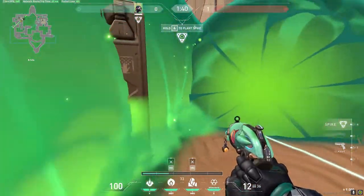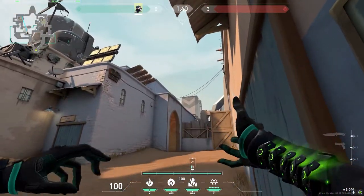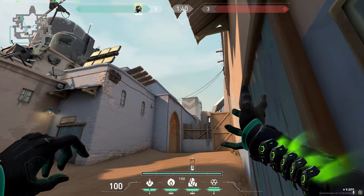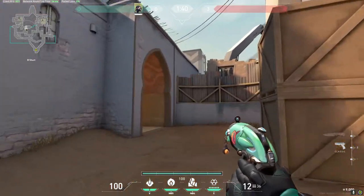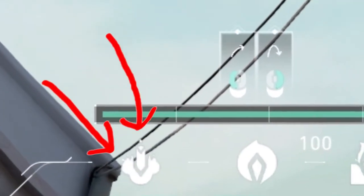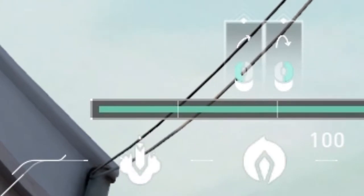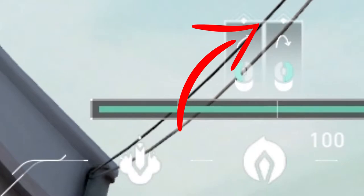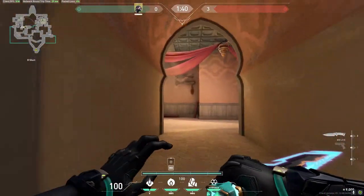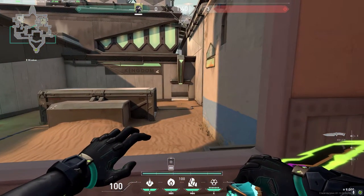Now heading over to here for attacking B from this side — you can line up a nice wall just aiming at this corner; it'll block off door and the little cutout. Then once you've pushed up over here, get to this corner and line up the molly with this corner — make sure the tip of the ability is on the wire, and the middle of the orb is on the wire too — then just jump throw. And that's a perfect door smoke.